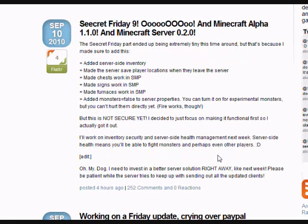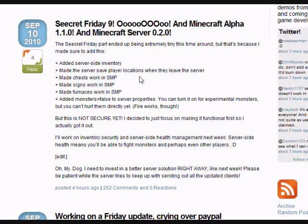What Notch has done on September 10th, 2010, is added a server-side inventory. Thank God. Since Minecraft's first server for Alpha, they've never had a server-side inventory, so whenever you left the server, all your inventory items would be gone. He also made the server save player locations when the player leaves. And he made chests work in SMP.